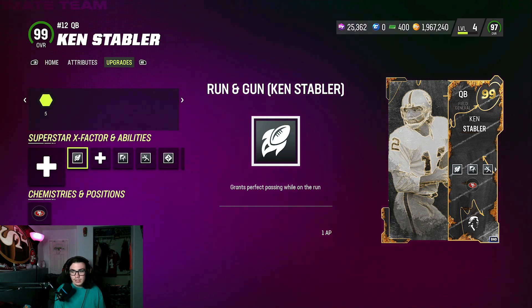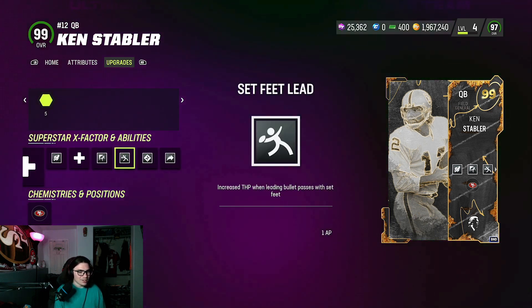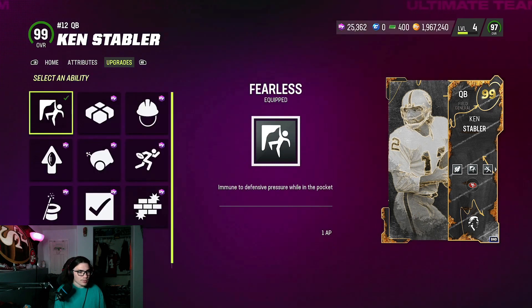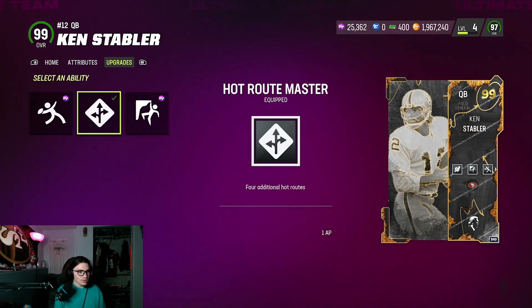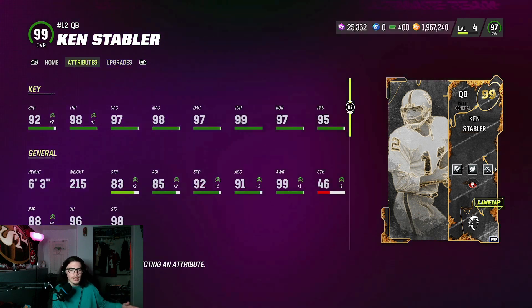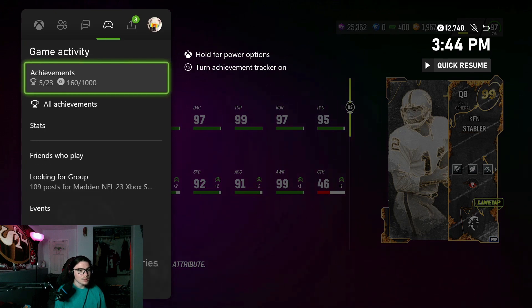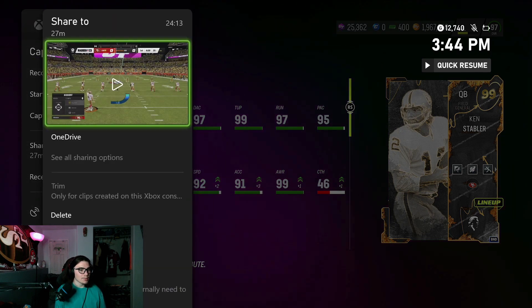I'm running the 1 AP Running Gun just because I have extra AP and I don't know what to put it on right now. Fearless 1 AP, Set Feet for 1 AP, Hot Route for 1 AP, Gunslinger for 0. He is a lefty. I'm used to using a lefty — I was using Stevie Young, then I used Leon Sandcastle, now I'm on Ken Stabler.